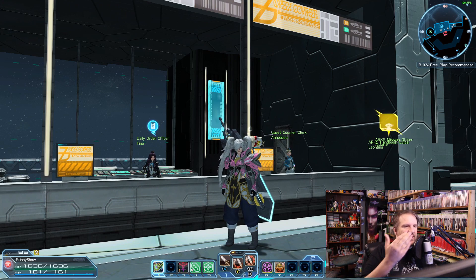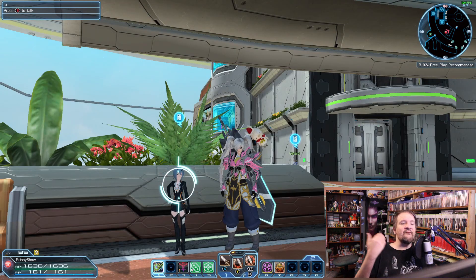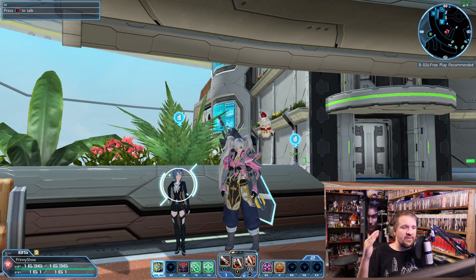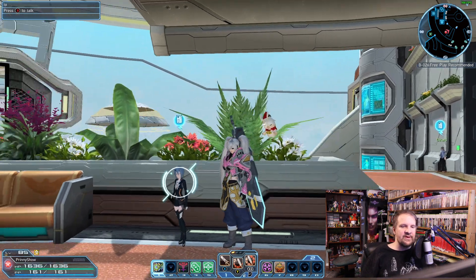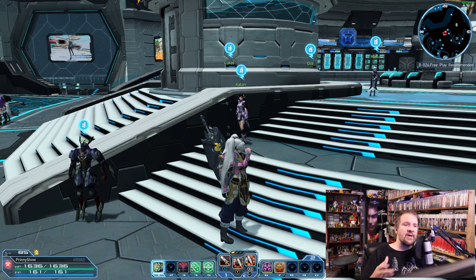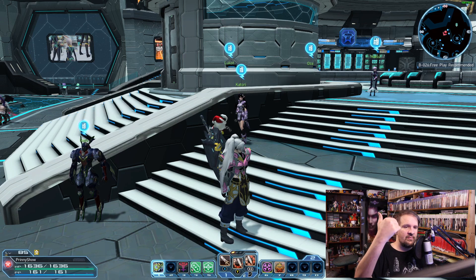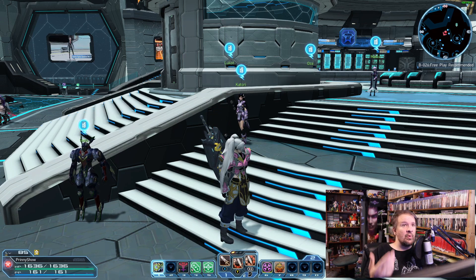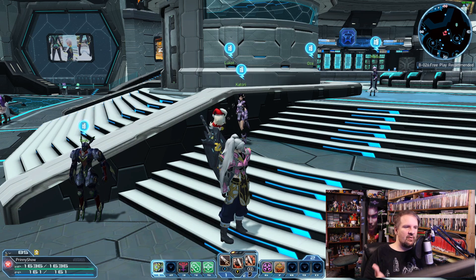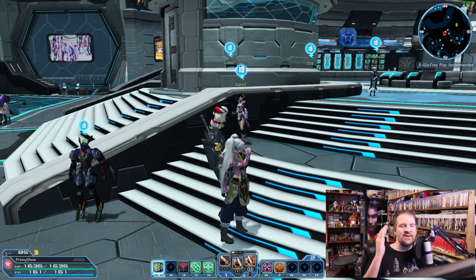Client orders is what PSO2 calls questing. Any NPC you see with a little blue bubble over their head is an NPC that will have quests for you. You can find them across all ships inside of PSO2. Just know some quests can be tied to certain classes — such as the NPCs gathered around the middle elevator in the gate lobby, which have class-specific quests. Outside of those, all other quests are available no matter what class you are playing.